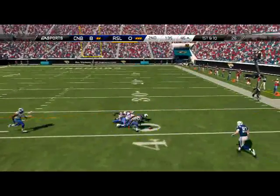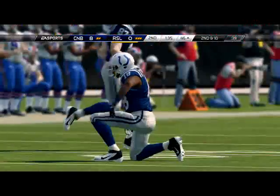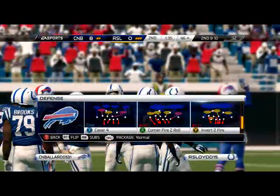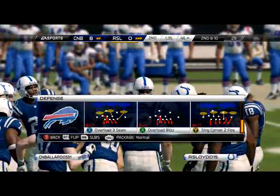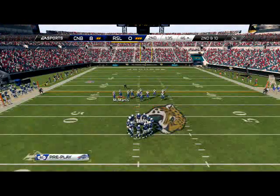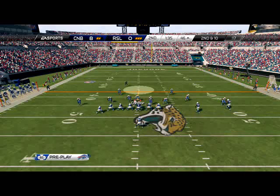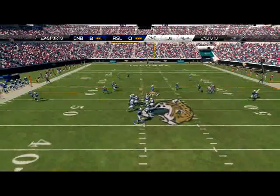That should have been an interception. I'm going to hop back into the 1-5-5. What he's been doing this game is a lot of blocking of the running backs, so I'm just going to run some max coverage defenses. I'm still going to be using some of the old plays like overload three seam and what not, but it's going to be a heavy dosage of two man under and maximum coverage defenses because he's just going to block guys and not let you pressure him. So when they start doing that, you just play dropback defense.